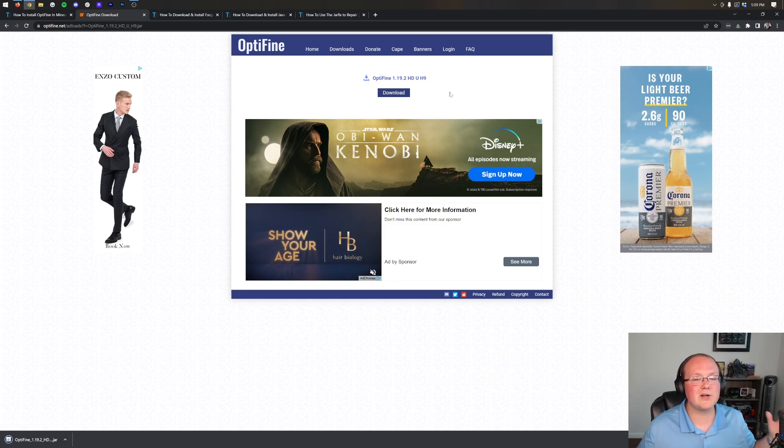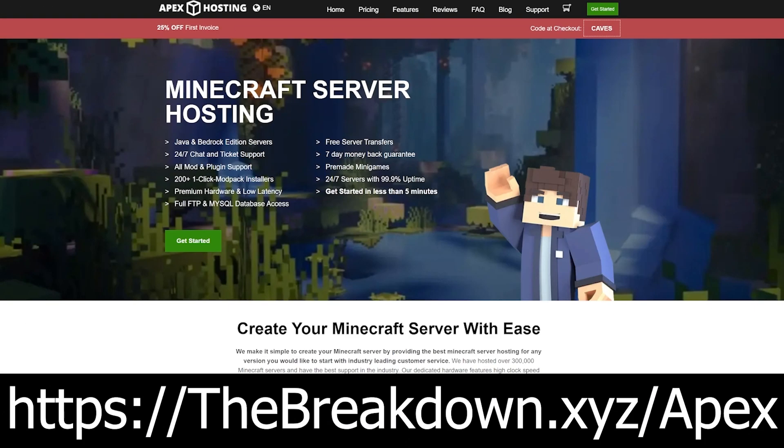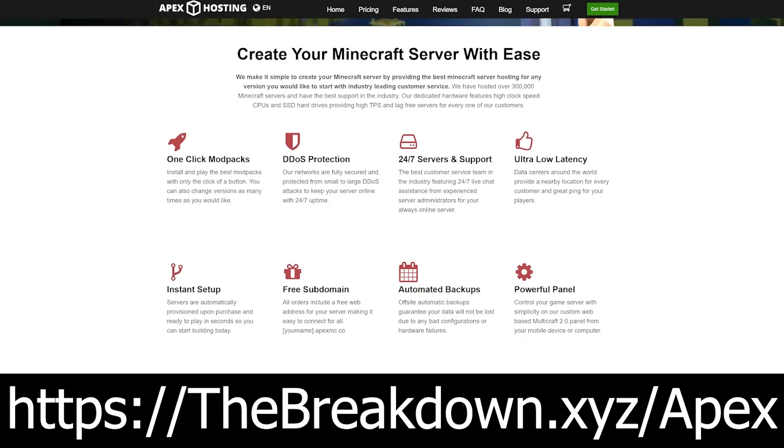While Optifine is downloading, a word from our sponsor, Apex Minecraft Hosting. Go to the first link down below, breakdown.xyz/Apex, to start your very own Minecraft server where you can add with just one click over 200 mod packs. They also have support for plugins, and if you have any issues with your server, Apex has 24-hour, 7-day-a-week support. Go to breakdown.xyz/Apex to start your very own Minecraft server.